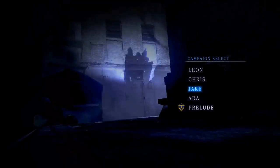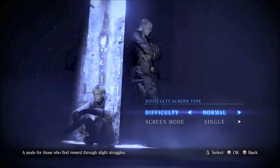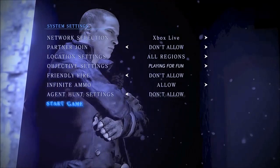Then just keep redoing this over and over. You go to Play Game, Campaign, Chapter Select, Jake, and scroll all the way down to Chapter 4-3. Choose whatever difficulty and character you want. It's easiest to just spam A to select normal Jake and then start.